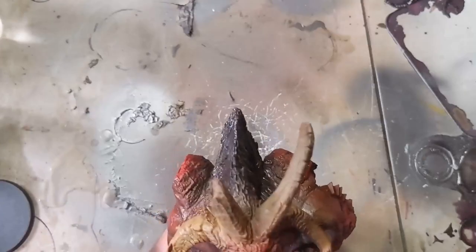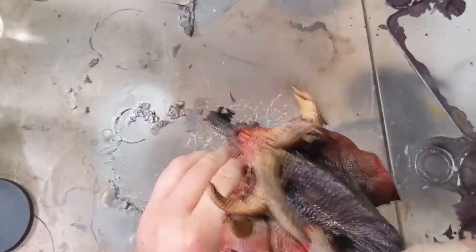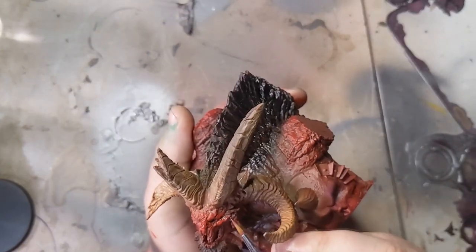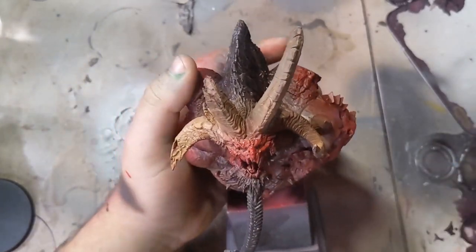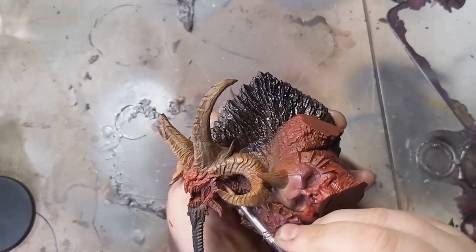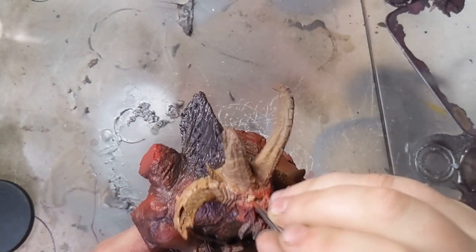To add some highlights onto the model, I take Evil Sun Scarlet from Citadel and begin to dry brush it all over the raised areas of the flesh. Then taking that Evil Sun Scarlet, I also begin to do some brush work around the face area, just to bring out a bit more of that detail. I then start to lay brush work down for the exposed part of his skull on the right side of his face.